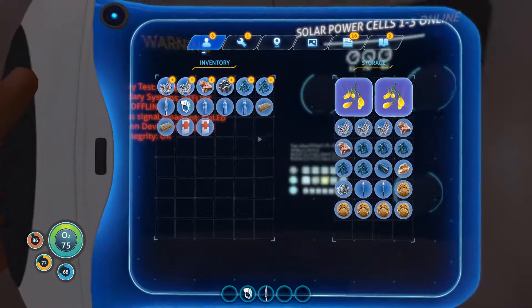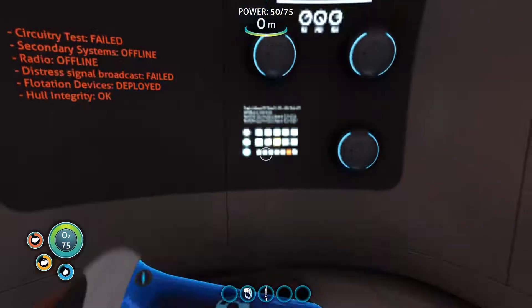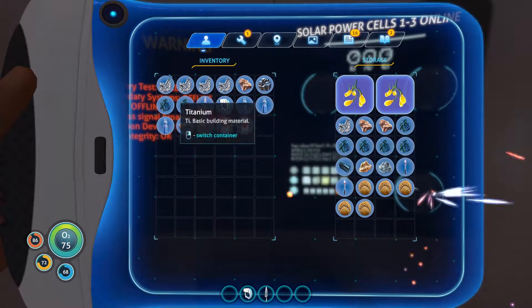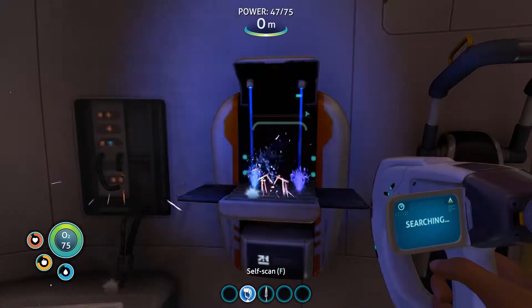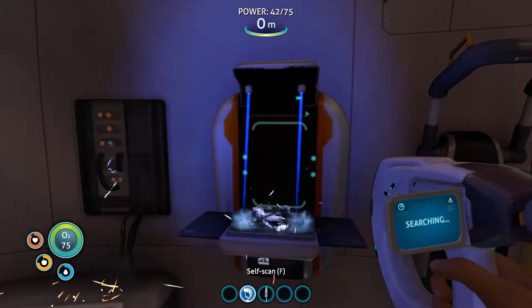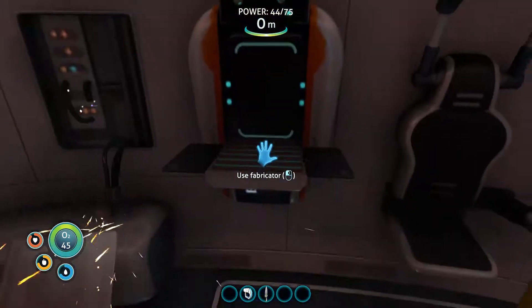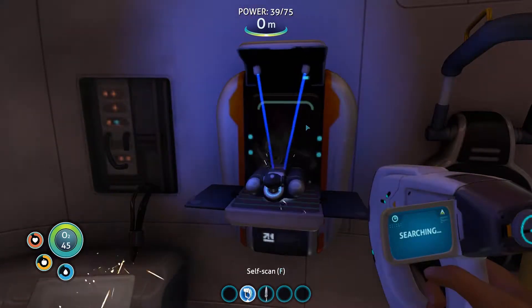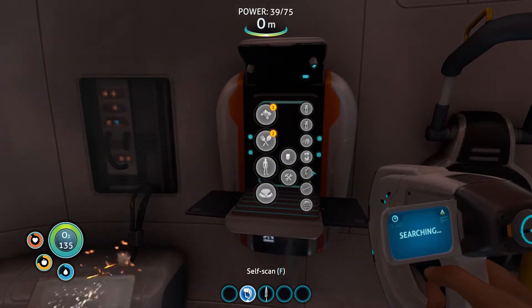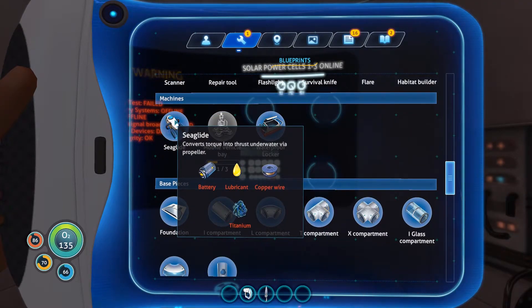Now I think we can build that O2 tank so we don't have to go to the surface as much. For that we need two glass, four titanium, and silver ore. First we make the glass out of the quartz, then we can make the high-capacity tank. Excellent — I just went from 75 to 135 seconds, that's a big difference! Now our main concern is building that sea glide, so for the next episode we'll be working on that. See ya!